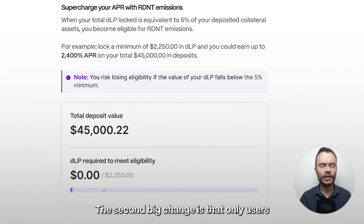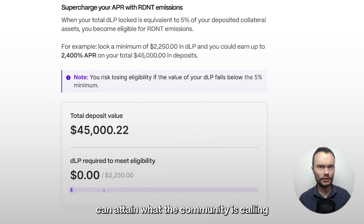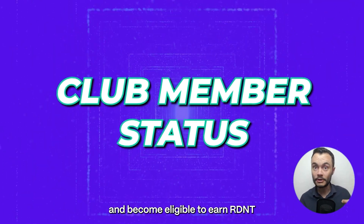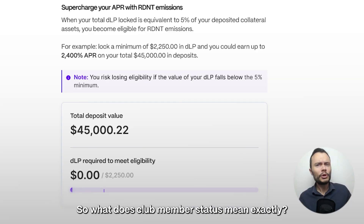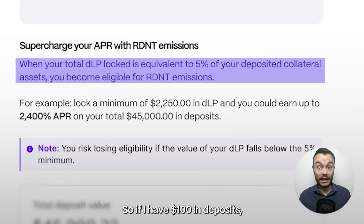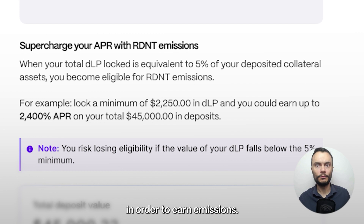The second big change is that only users who meet a certain criteria can attain what the community is calling club member status and become eligible to earn Radiant emissions on deposits and borrows. Club member status means that you have at least 5% of your total deposit value in DLP. So if I have $100 in deposits, I need at least $5 in DLP or dynamic liquidity in order to earn emissions.